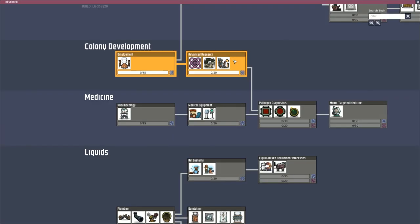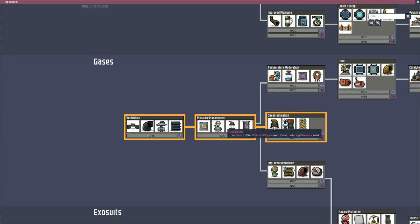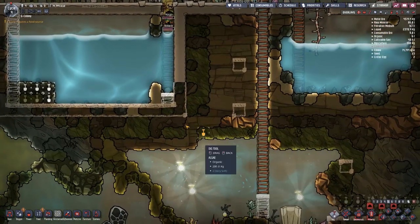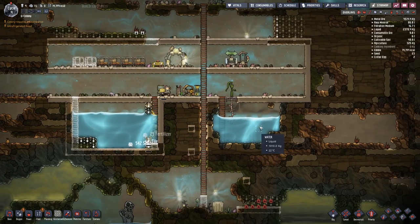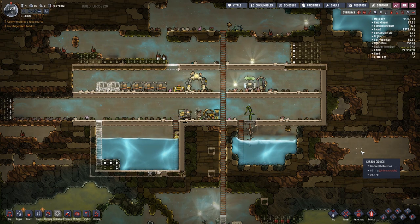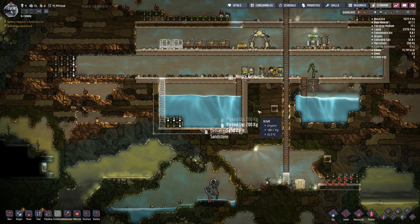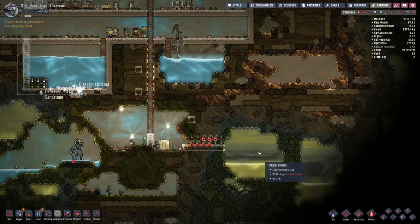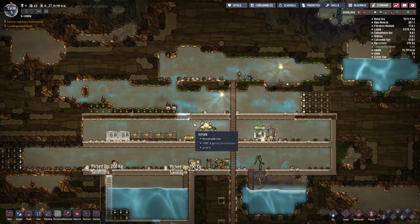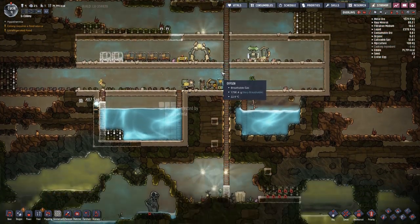In terms of research we want to go ahead and select advanced research, so we get the water cooler and then advanced research. The first thing we'll probably get is the deodorizer — gets all the smellies out of the air — and then we'll go for sanitation. Currently we have very basic sanitation, enough to survive with but certainly no long-term solution. I think we'll probably leave it there — that's a decent start. We've got power, research, our toilet, and we got lucky with the location of the water. Once we've got the research we'll get some toilets and showers up, which means plumbing and pumping the other stuff around.